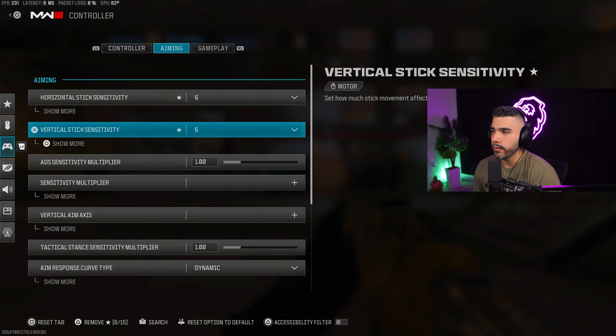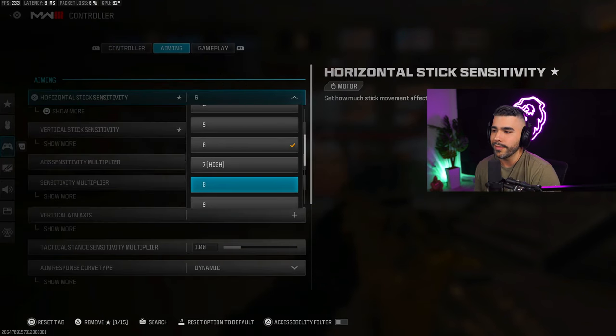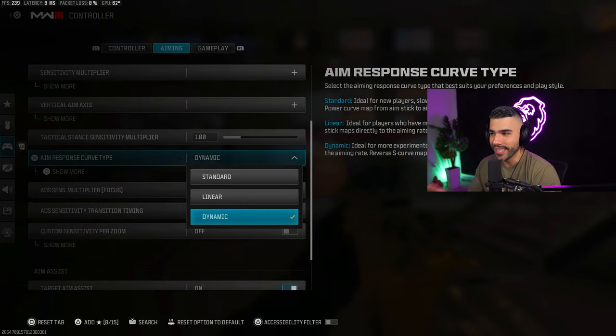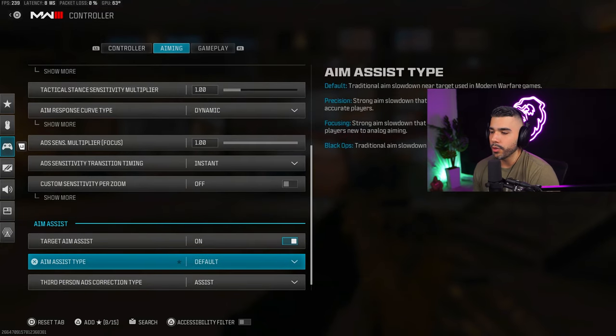For sensitivity, I play on 6/6 for both horizontal and vertical. A lot of pro players play on this sensitivity — it's fast but not too slow, allowing you to get the job done. Five is a bit too slow; seven or eight starts to become fast. I wouldn't recommend anything higher than eight, but 6/6 is a very good and comfortable spot, especially if you're struggling with your aim. Also make sure to put your aim response curve type on dynamic — 97% of pro players use this setting, and it gives you that snap ability to be precise and snap on people.